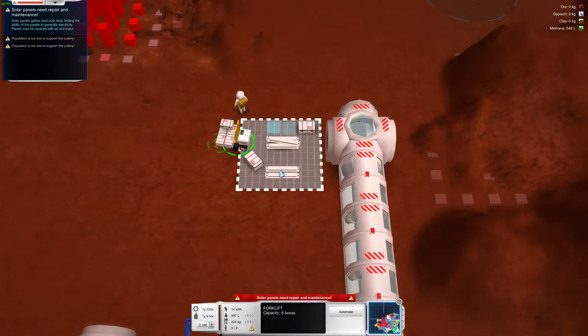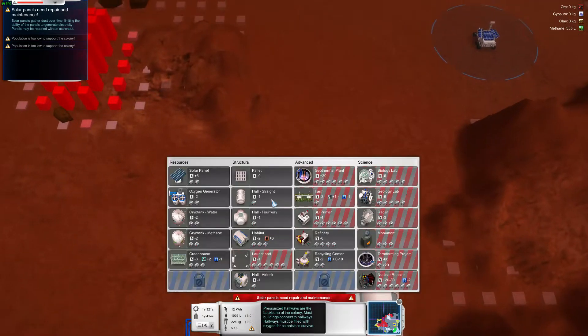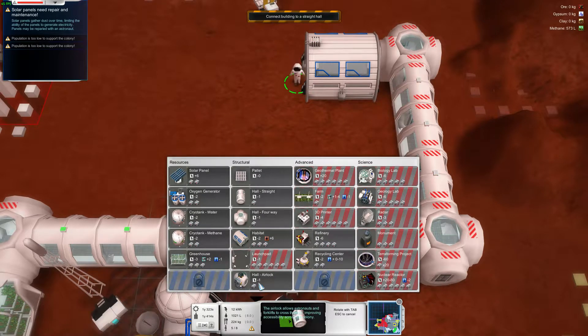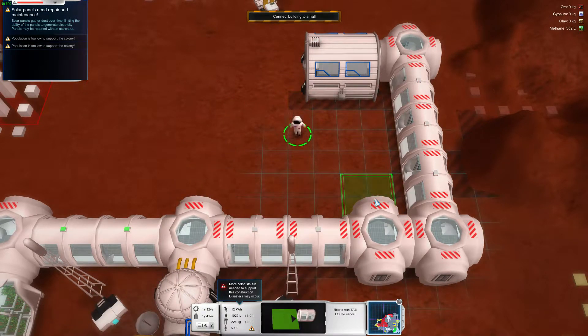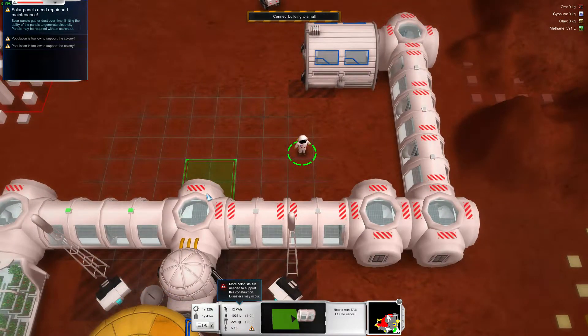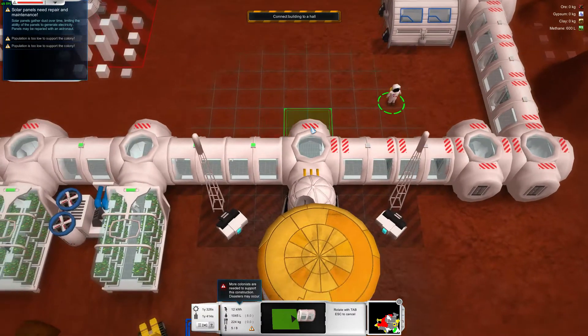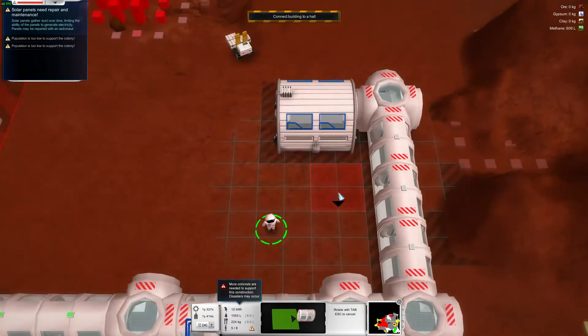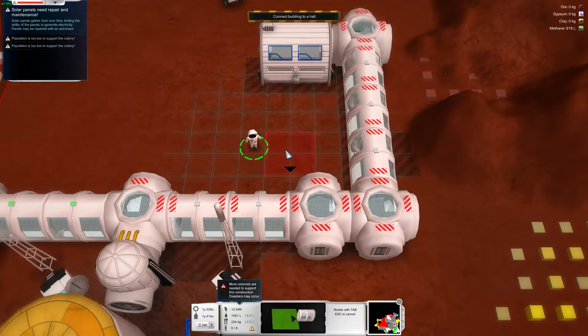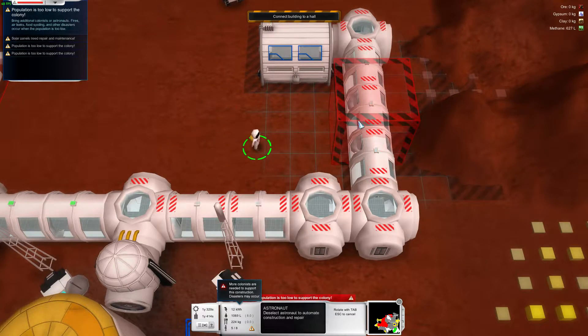Habitat. And then we need some oxygen generators. Can I even build an airlock here? Yeah — miniscule amount of power. Thinking about it, I could have put an airlock on here. Hmm, that's an idea.